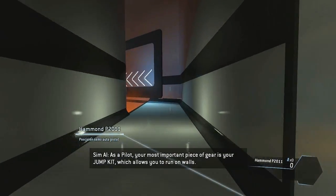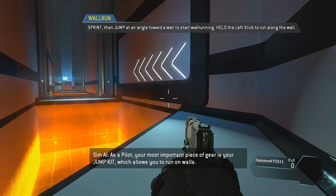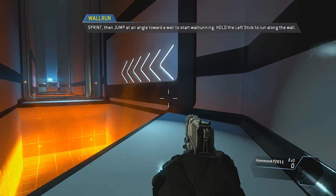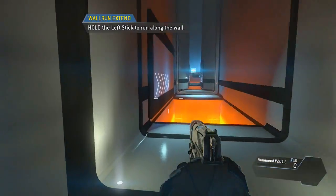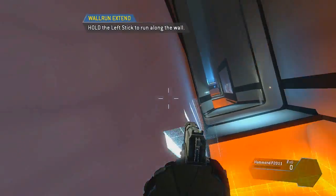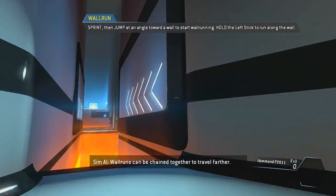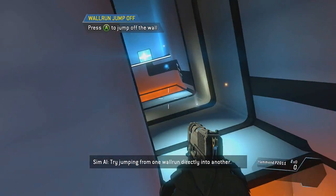Jump toward the edge of a surface to pull yourself up. As a pilot, your most important piece of gear is your jump kit, which allows you to run on walls. Wall run across the gap to proceed.